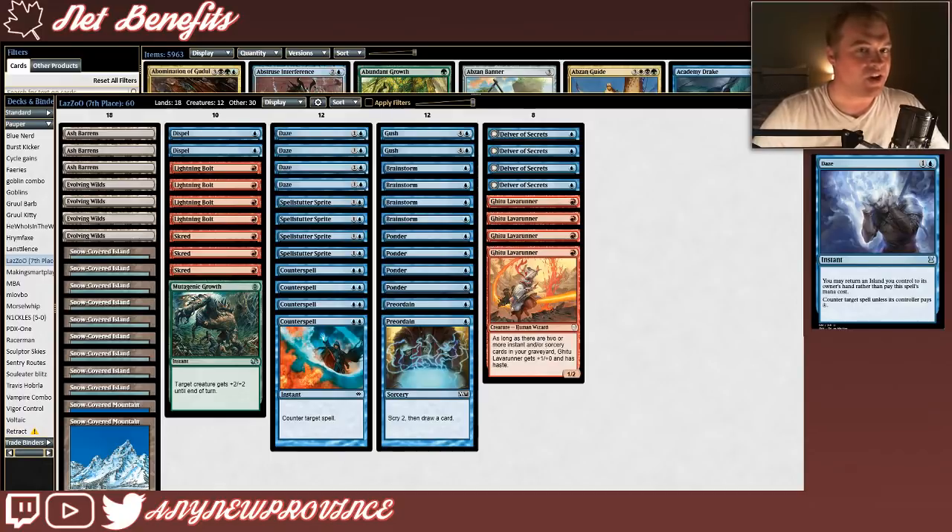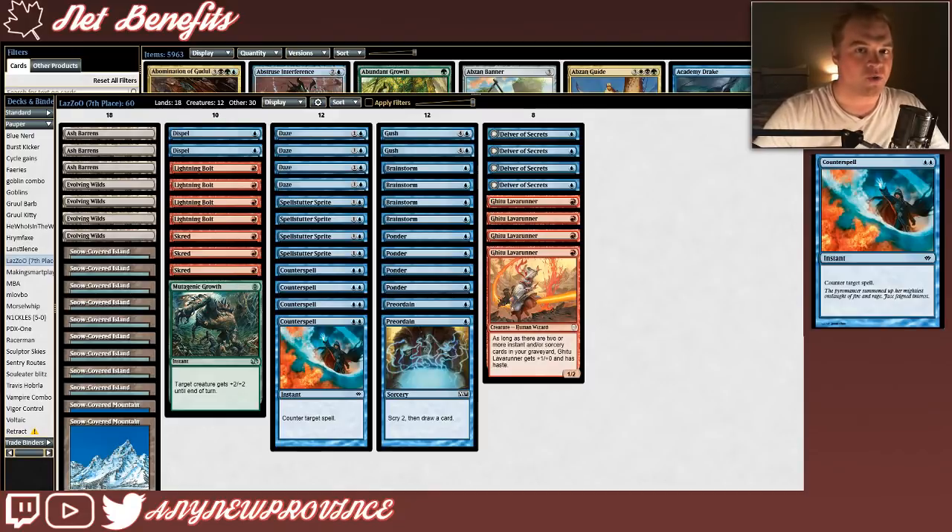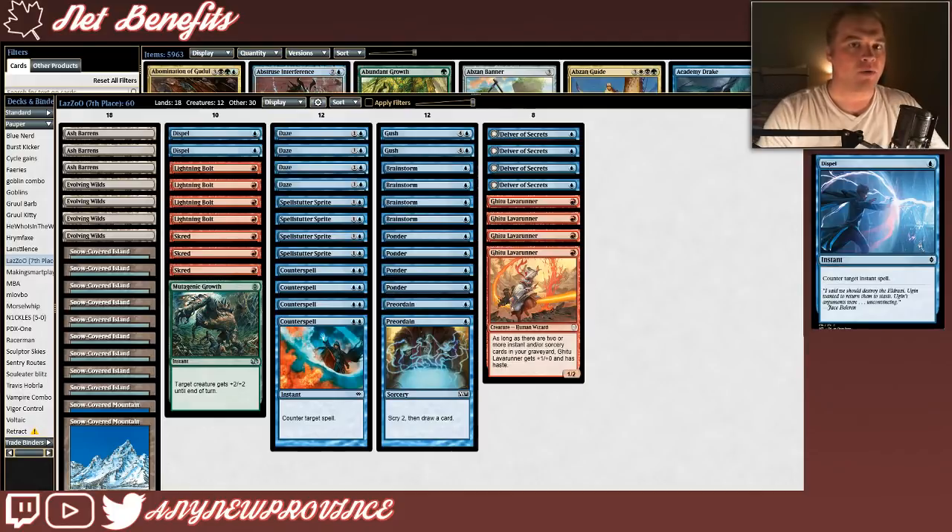Next up is our countermagic. This is another package that's been tuned by Lazu to really stand out against other Izzet Delver builds. It starts off with Daze, which costs one and a blue, but you can return an island you control to your hand rather than pay Daze's mana cost — it counters target spell unless its controller pays one. Alongside Spellstutter Sprite, we're also running the OG Counterspell, which costs blue blue and allows you to counter target spell — a catch-all answer for any spell your opponent might resolve. Our final piece of countermagic is two copies of Dispel, which costs one blue for an instant that counters target instant spell. I'm used to seeing Dispel come in from the sideboard in Izzet Delver decks, but in this build we're going to use it to protect our sparse threat package.